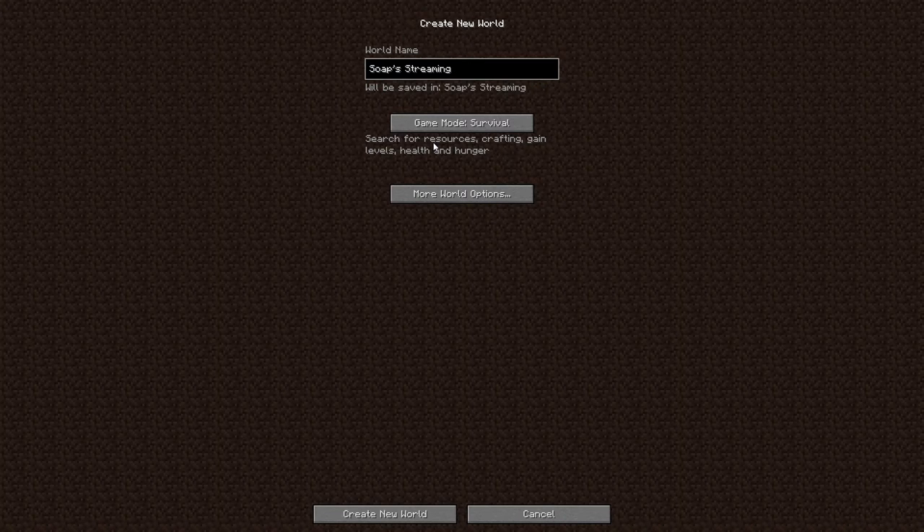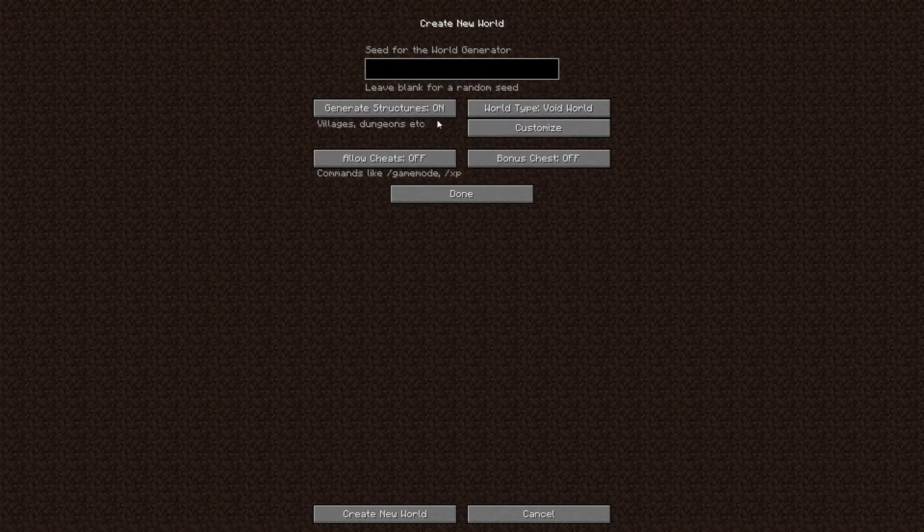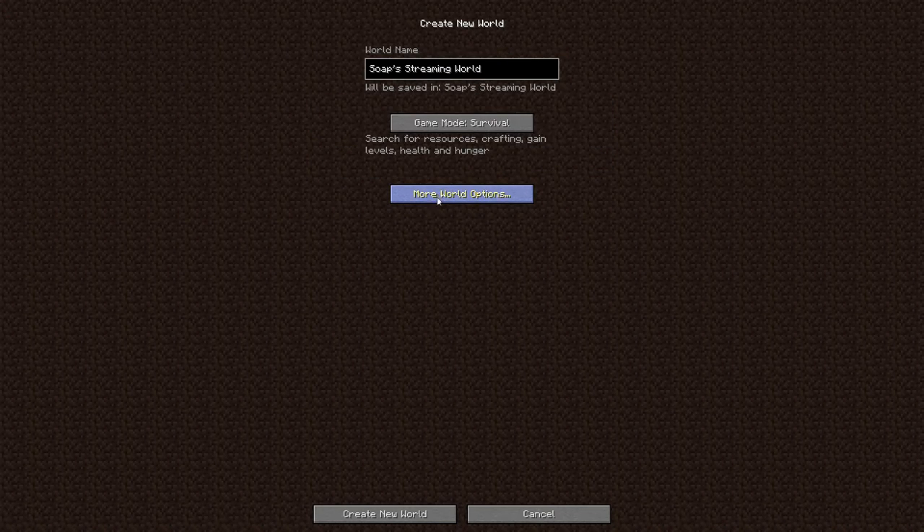On the second world I started, I got one sapling out of the initial set of leaves, and then I didn't get any more saplings. If you don't get saplings you are out of luck — you have to keep that going, that's your lifeline. So we're going to start a new world: survival mode, leave the seed wide open, leave it as a void world. I am going to turn cheats on just in case we need to do some maintenance to the game rules or go into spectator mode for a time lapse.